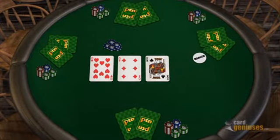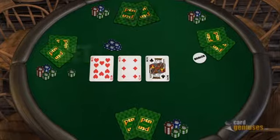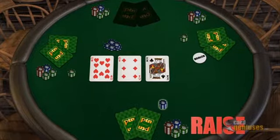Despite what your hole cards are, you check when the action comes to you, with the idea of having another player make a bet or raise, which you then follow up with a raise when the action comes back your way.